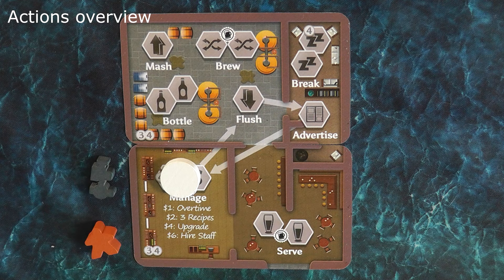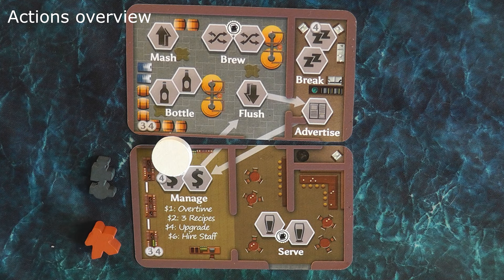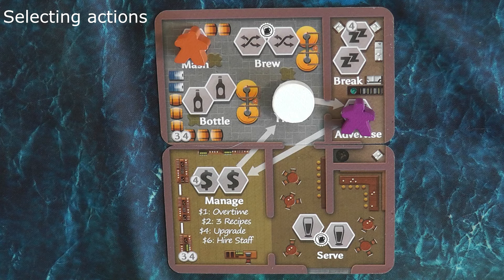In the top right corner there are two break spaces, which allow you to gain a bit of money and flip customers so they are thirsty again. Underneath that is the advertise action, which lets you take a completed uncontaminated recipe, spend a little money, and gain a customer's loyalty. On the bottom right is the serve action, which lets you select a completed recipe and serve it to a customer of your choice. On the bottom left are two manage spaces, where you can do various things by spending money, including taking a worker back, looking at new recipes, upgrading your copper, and hiring another worker meeple.